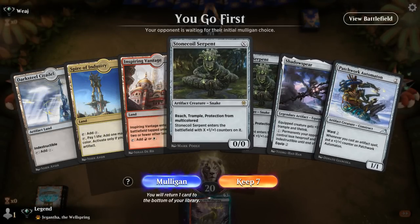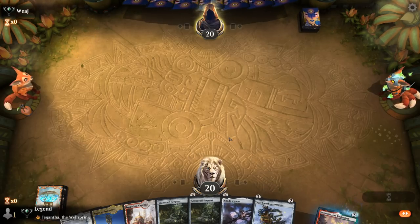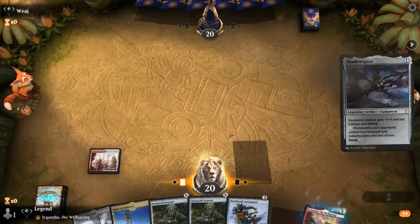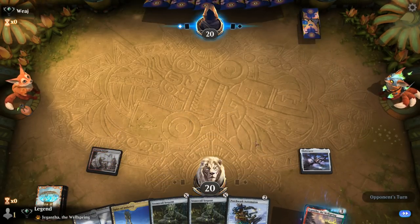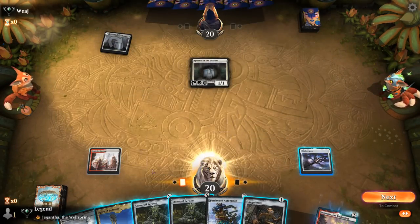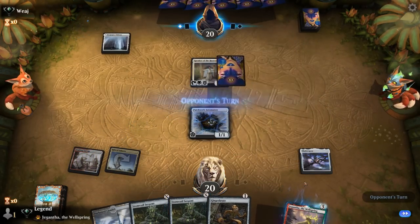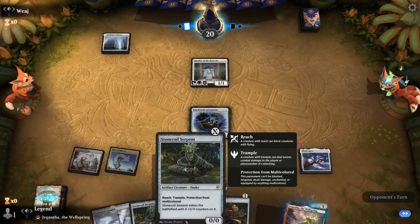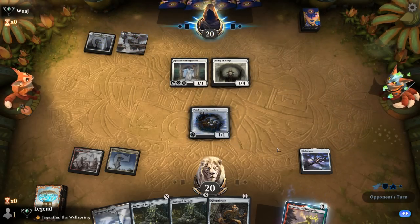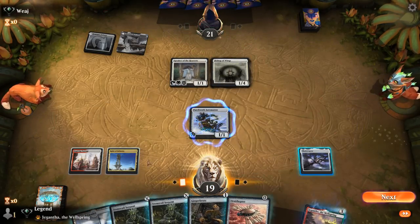We're on the play and our hand looks okay. The question is whether to play Stonecoil on turn 1 — probably fine to just play Shadowspear instead and then go Automaton into some larger Stonecoil Serpents. Let's see what we're up against: blue-white, looks like a life gain deck. We'll play Automaton. Could technically put counters on it by casting Stonecoil for zero but that's not worth it here. Ornithopter's not bad either.